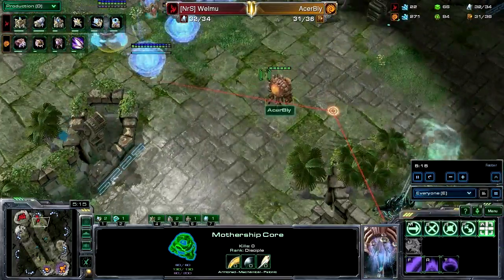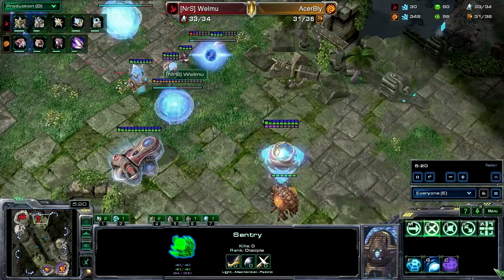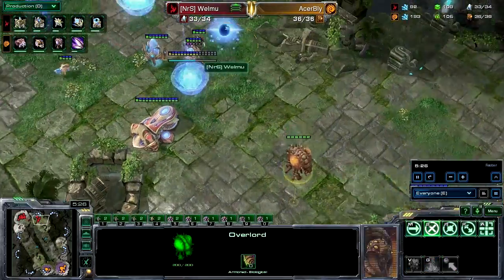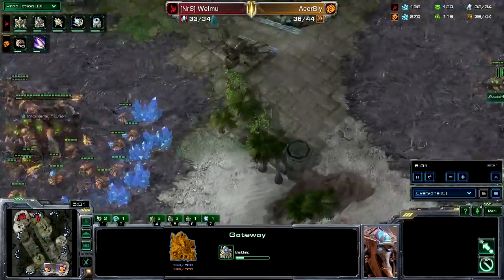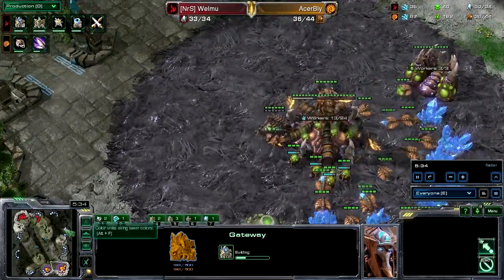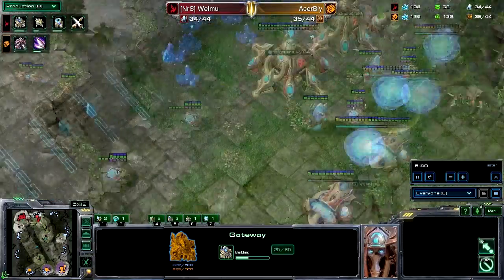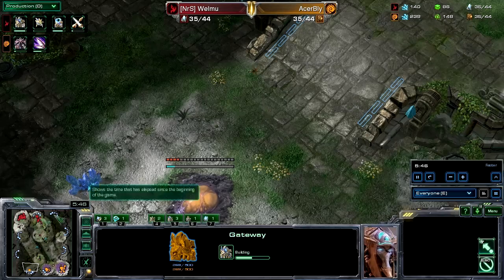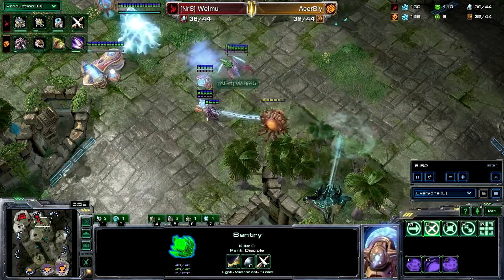The Mothership Core is about to do some scouting and it sees that overlord. That sentry could easily destroy that overlord — it'd be awesome for Welmu because it's 100 minerals and a supply difference Bly cannot accomplish since he's only making the overlord now. Bly's third expansion is already being made. The sentry is indeed destroying the overlord — make that two sentries.